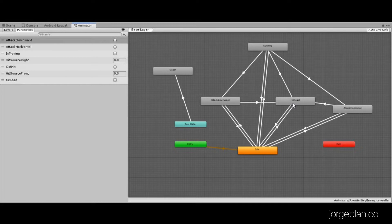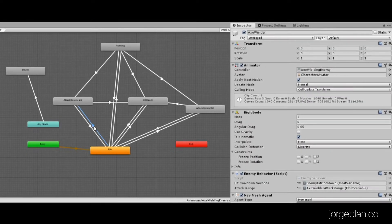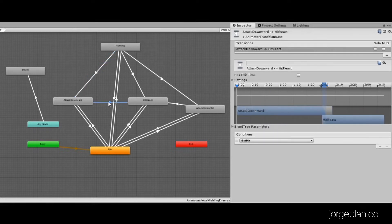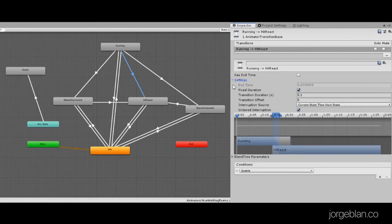Now we're seeing how this is all stitched together and set up to work. The main things to remember about this animator state machine is that we are triggering the attack with the attack downward and attack horizontal parameters. We have those set up both for whenever the player is idle and whenever the player is running — that way even if the player is moving the enemy can still attack. From all these states we have a transition to the hit react state. Whenever the enemy gets hit the got hit trigger gets set and that allows the animator to go from any state to the hit react state. Those transitions are also set to have the interruption source enabled so that the hit react state can interrupt any other state.